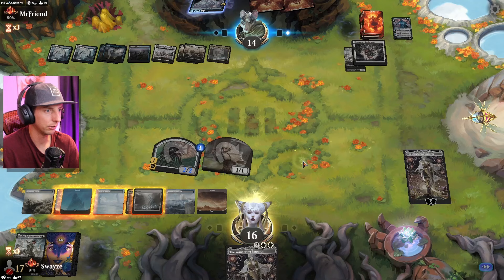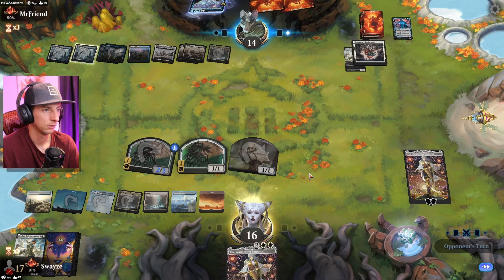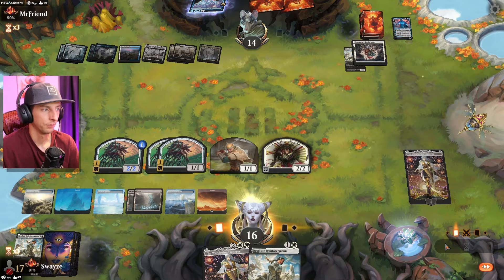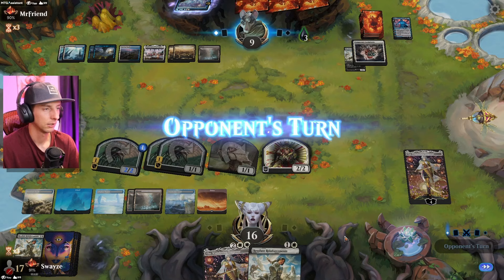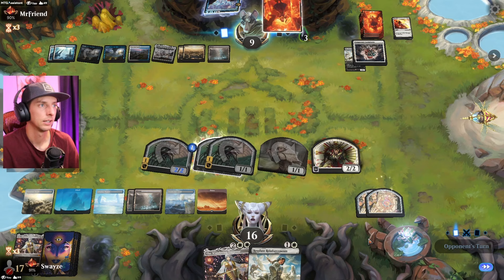I can finally start minusing on the Wandering Emperor and start getting more tokens on the field — that'd be really helpful. We're actually going to be hitting them with poison counters too, which could be extremely relevant later in the game. If they gain a lot of life with Third Path, there's a lot of things that can gain them life. Then they go for a pretty good Temporary Lockdown.